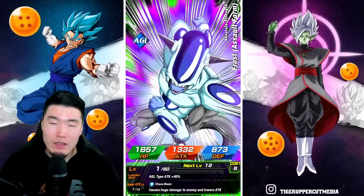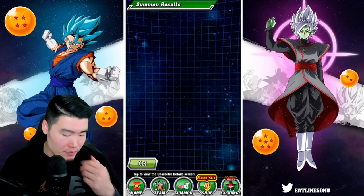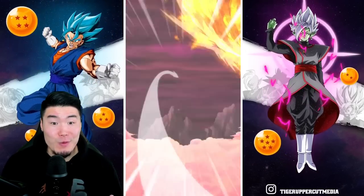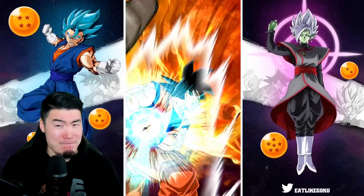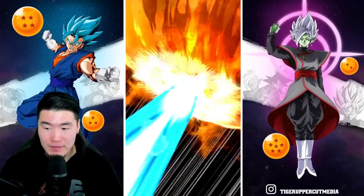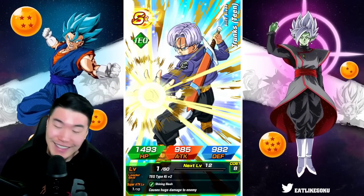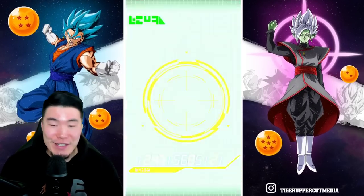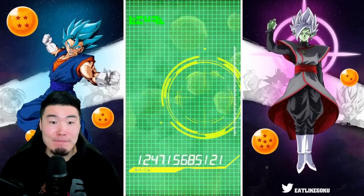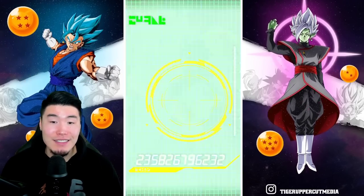If we don't get Fusion Zamasu here... it is what it is. This might be the longest dry spell of new unit pulling I've had — not including the Heroes banner, where everyone pulls new units, but as far as regular banners go, this is gonna be one of the longest droughts I've had in years. This guy's featured — no! The PHY highlighted Trunks was for Super Saiyan Blue Vegeta. That hurts. This is gonna be one of the longest droughts I've ever been on.